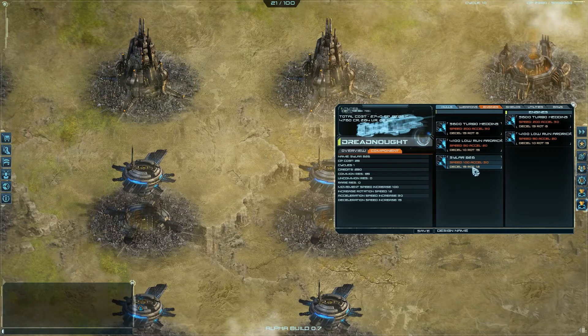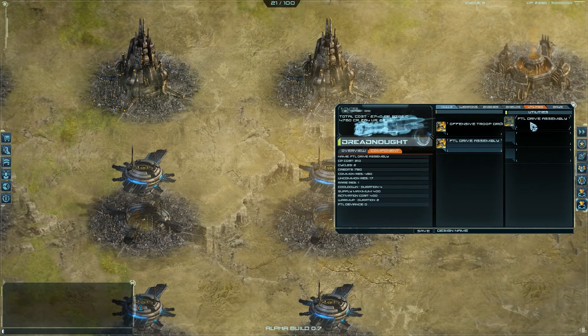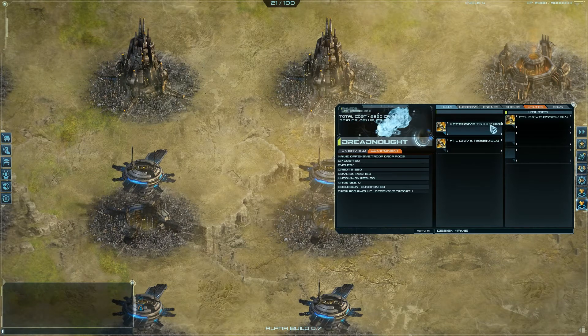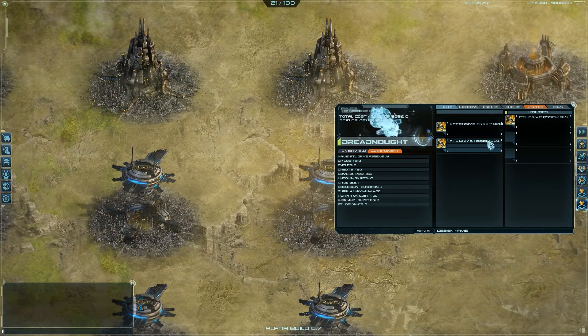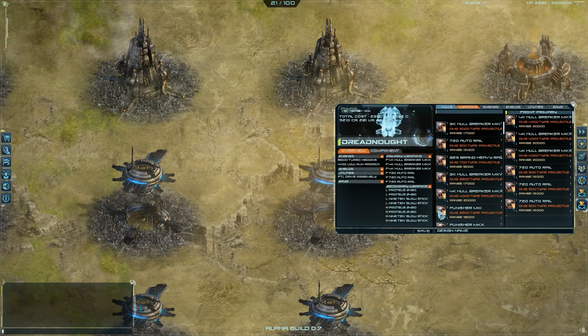Speed and then there's the engine that takes the best of both worlds. For utilities with dreadnoughts you can get quite a few, though there are obviously some not here right now. What I'd like to have is an FTL drive. To save some CP cost, I don't normally take the offensive drop pods because I don't like to have an all-in-one ship — I like to differentiate. So I'll just leave the FTL drive. For a battleship like this, this is pretty done.